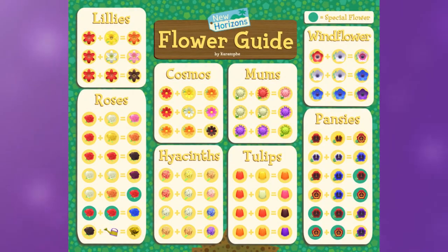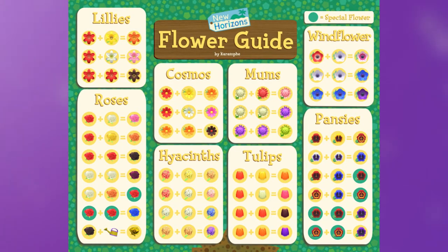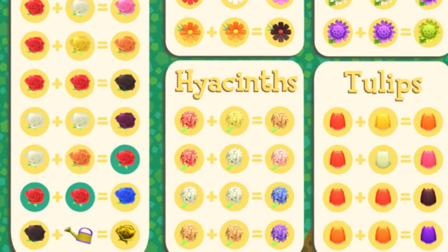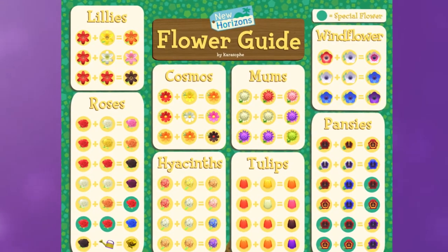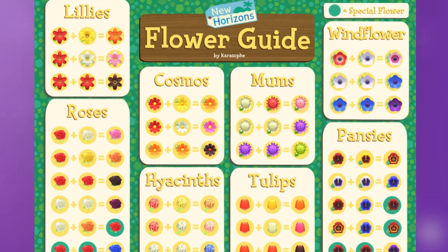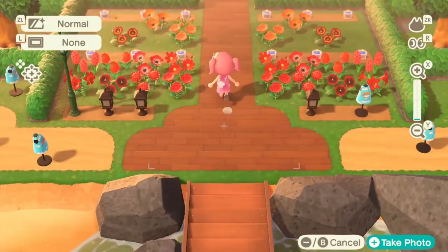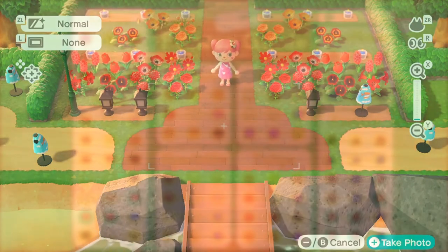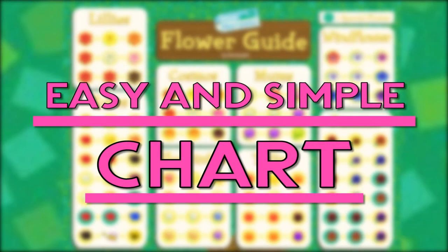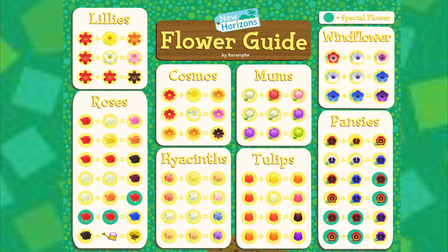The best flower guide that I have found is this one from Reddit by Kara Sophie, which I'll put a link to down below. This guide basically goes over how to get each flower at the highest percentage. We know these percentages because people have been data mining this information, and this shows the highest percentage way to get the different types of hybrid flowers.